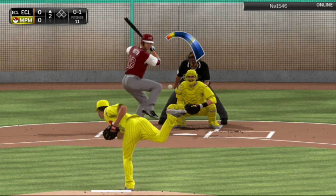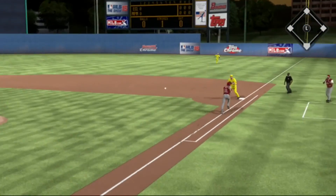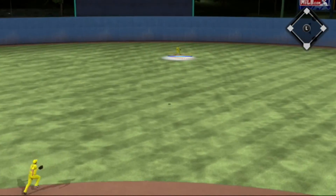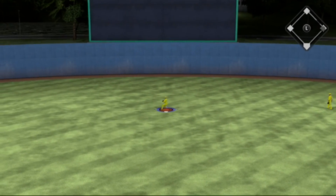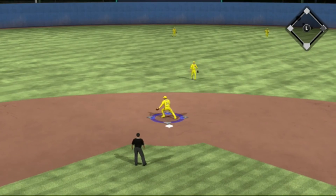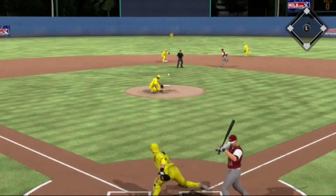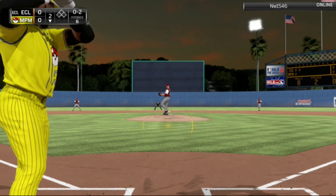Nothing happening for either of us in the first inning as we move into the second. I think that's Joey Votto — he's gonna ground out to the catcher making a nice play. We walk the next batter, and the next guy after that flies out to center field. Too bad he dropped the ball. My opponent tries to run to third with Adam Jones — he's gonna be thrown out.